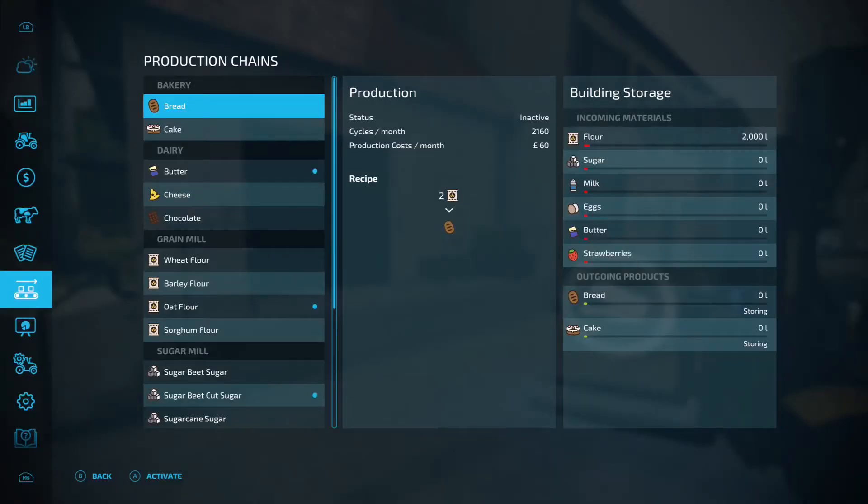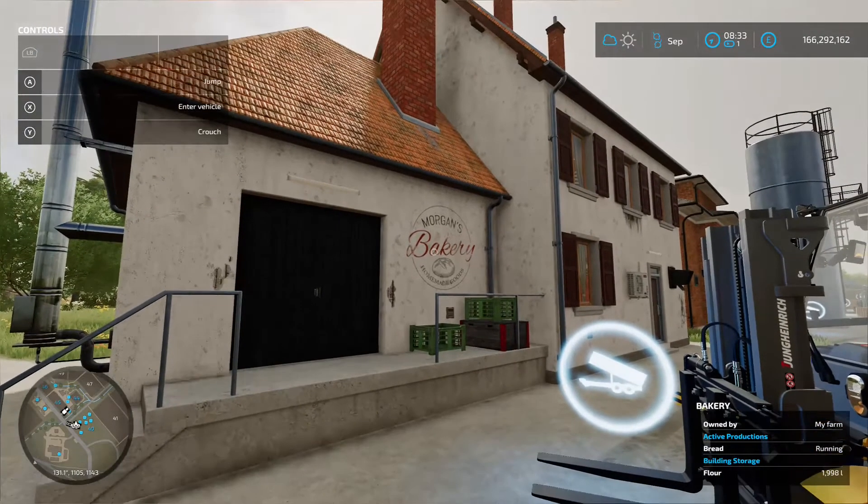We'll click on that and make sure the bread's running, so it's now going to be storing out the front. As with all the other production chains, you have got the option of storing — so it puts it on pallets out the front — you've got selling, so it's sold directly but you do take a 35% hit on the actual price. And you've also got distributing. Now I've said in the past that distributing, unless it's got a further chain for it to go to, just disappears. But according to some of the comments in the videos so far, it doesn't.